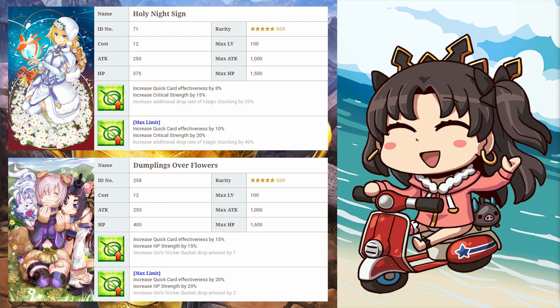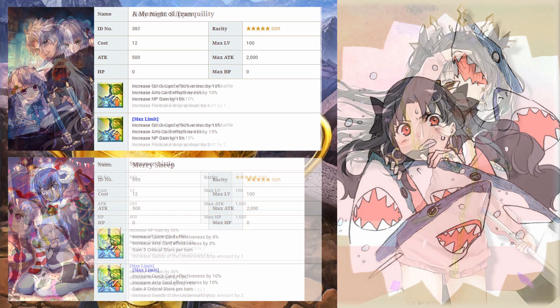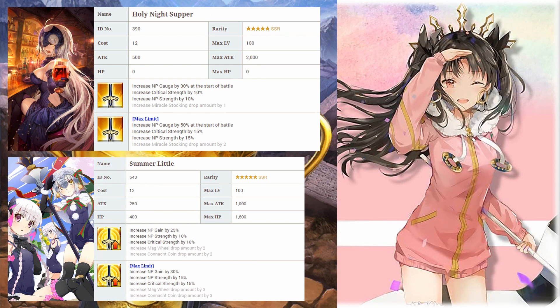For CE recommendations, Imaginary Around offers the highest percentage, but if you want to focus on either crit damage or NP damage, one of those two works perfectly. The overall goal is to increase her quick. Arts and Quicks are her main attacks so increasing them is ideal. Tranquility is perfect for NP spamming. Merry Sheep, which will be out this Christmas — gorgeous CE by the way — is perfect if you want to focus more on crit and star gen. Supper is best for shorter battles because of the starting NP. Summer Little is better for overall NP gain consistency, suited for longer battles.